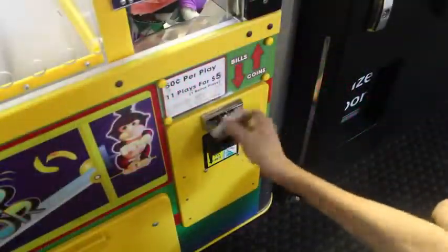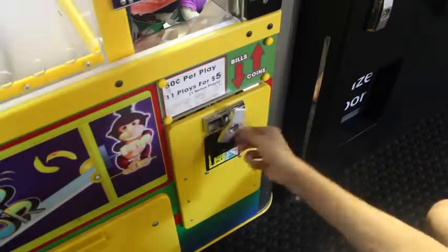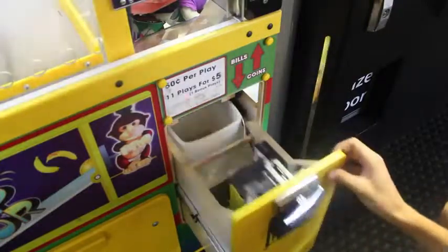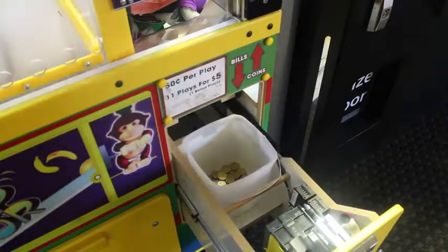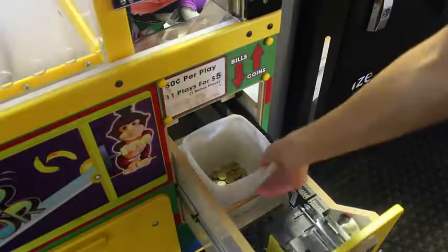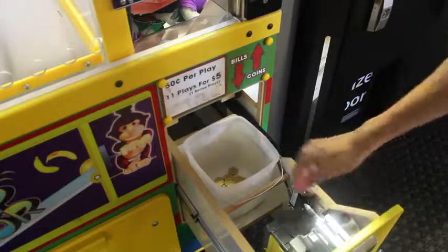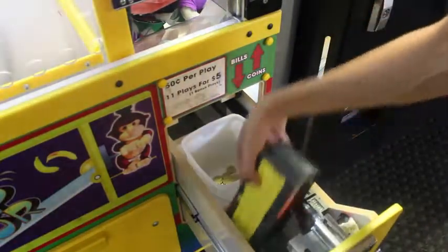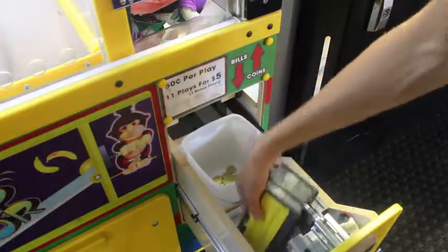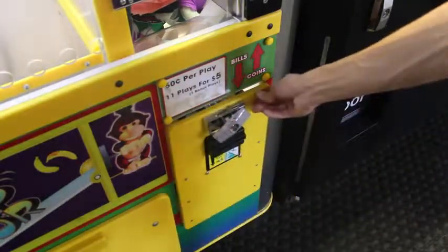I'm also going to give you guys a look at the coin box, just to show you where all the money falls. With card swipers you don't really need to open it up — it's all on the card — but this is where all the tokens fall. It's pretty mediocre where the money is, nothing special about it, but I think it's always exciting since most people don't get to see what's inside.